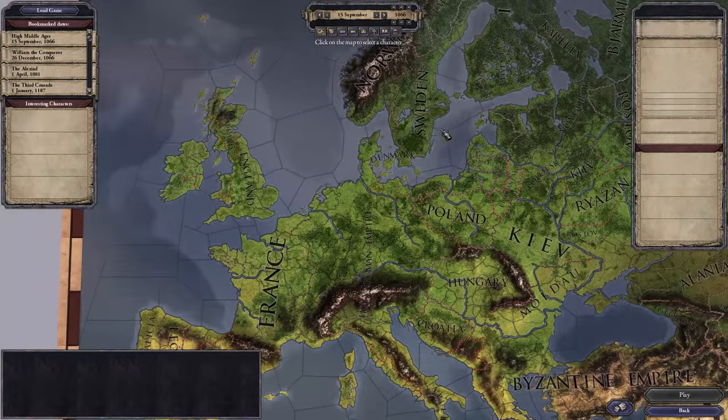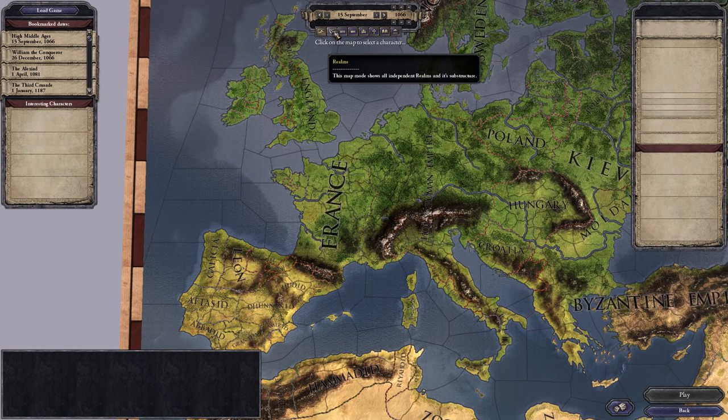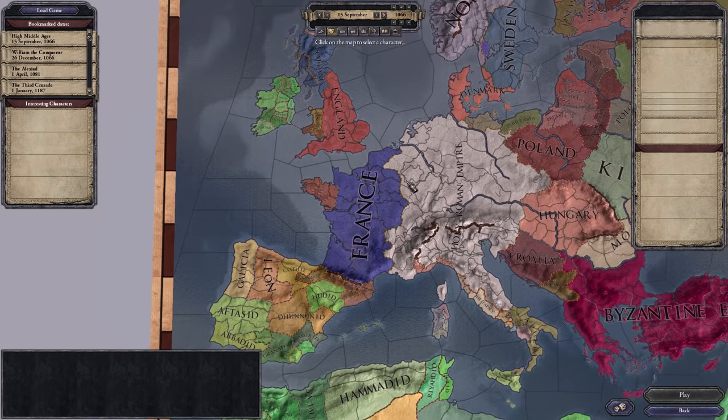Right off the bat, it's going to look like a bit of a mess — not clearly seeing where borders are. So we just want to go up to where it says realms here. I have this shield, click that, and everything looks much nicer.